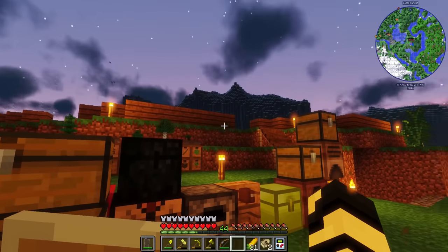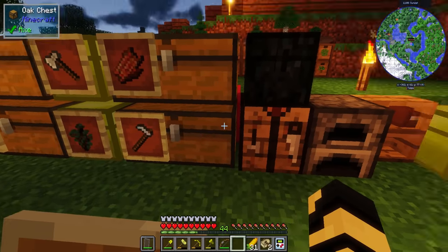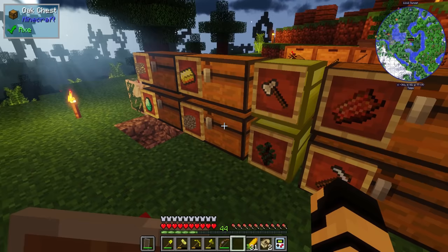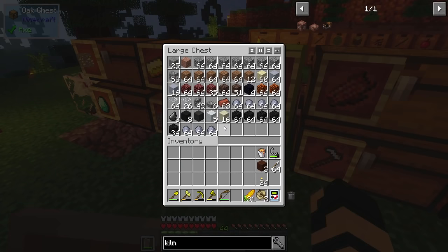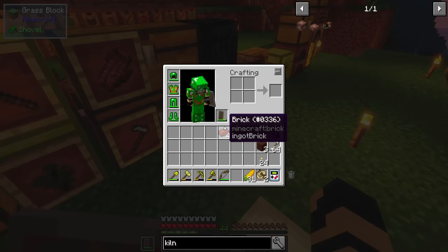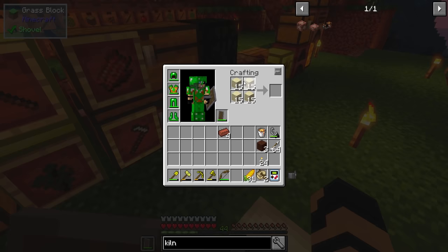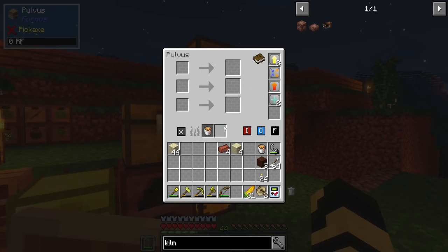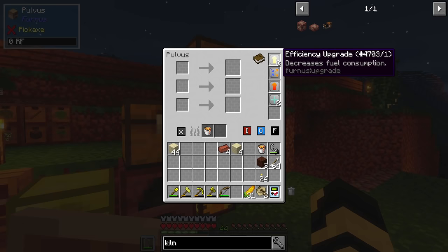At this point I just want to finish up making the alloy kiln so that I can then continue on with my questing. I will need a little bit more sand and some more bricks. I just need to make some sandstone — and that should do. I've got a whole bunch of efficiency upgrades now. The slot upgrades are up there. I don't really want to max the speed upgrade yet because I don't have a reliable source of fuel for it.